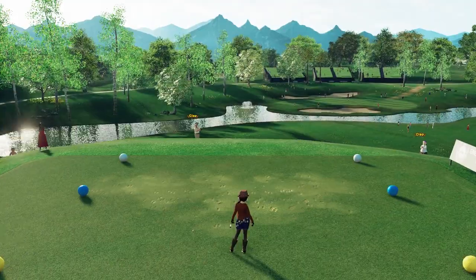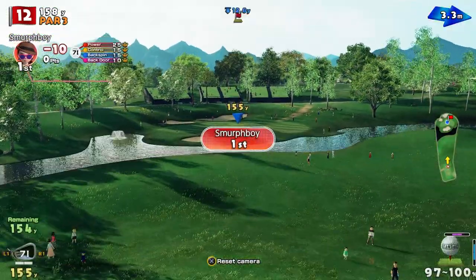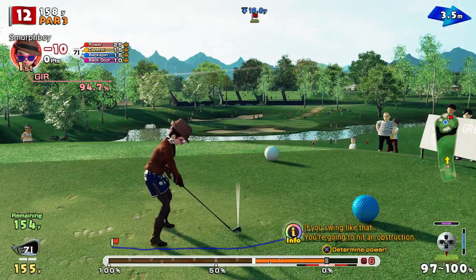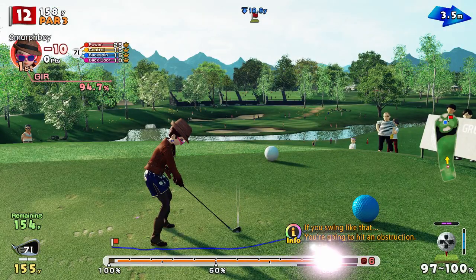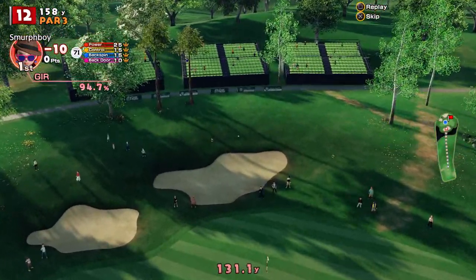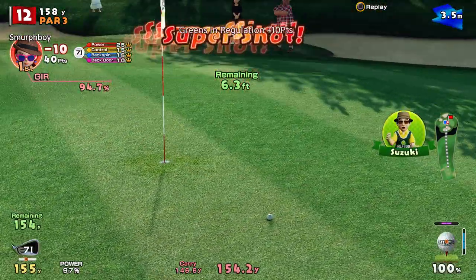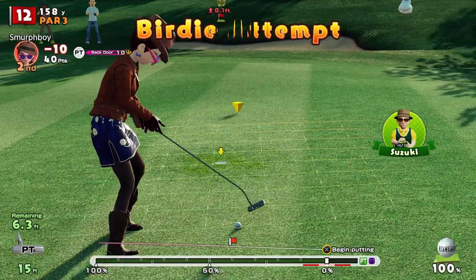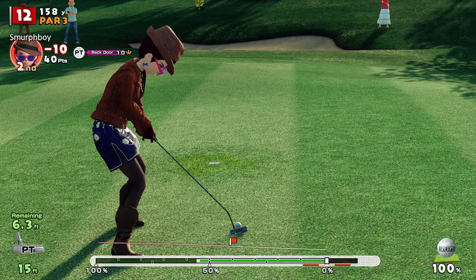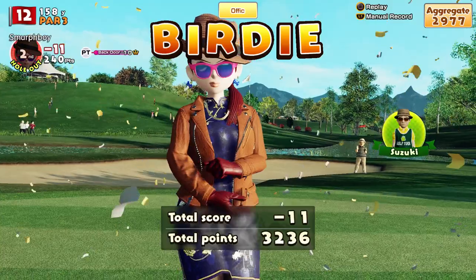It's a 12 — big downhill par three. Well, it's not big, but it's steep downhill, which makes it tricky. You've got to take a bit off, but not too much. Masterful — it just drops like a stone there. Not bad. Can we get the birdie? Yeah, we can. 11 under.